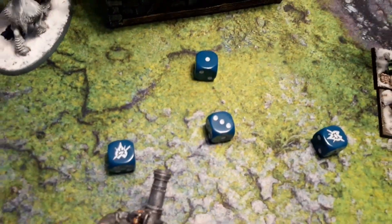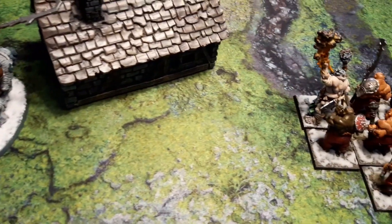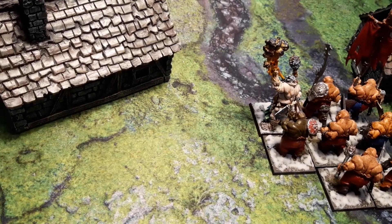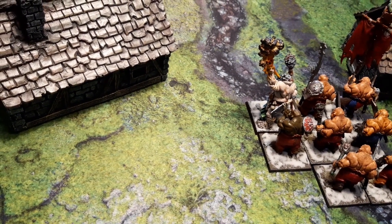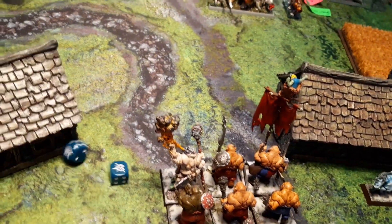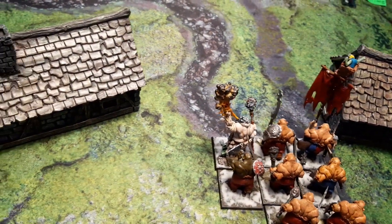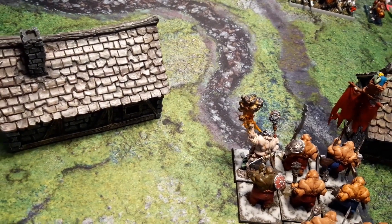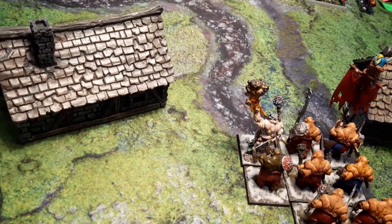It's cast successfully. The regiment receives 2d6 hits with a strength of four. Rolling — there are 12 hits, that's not bad. We've got Toughness 3, 12 hits — 9 wounds caused by the Fireball, removing a complete rank.